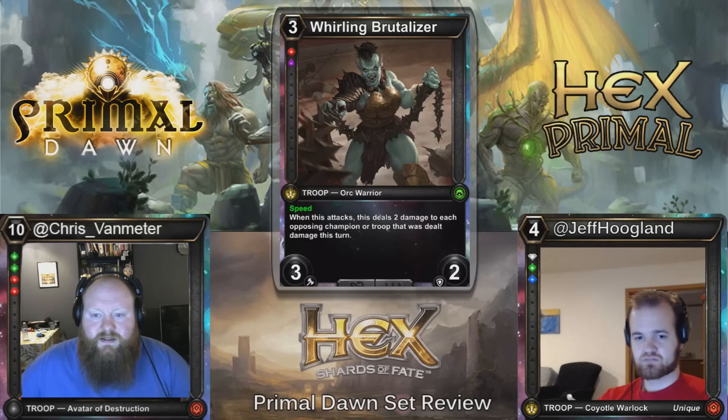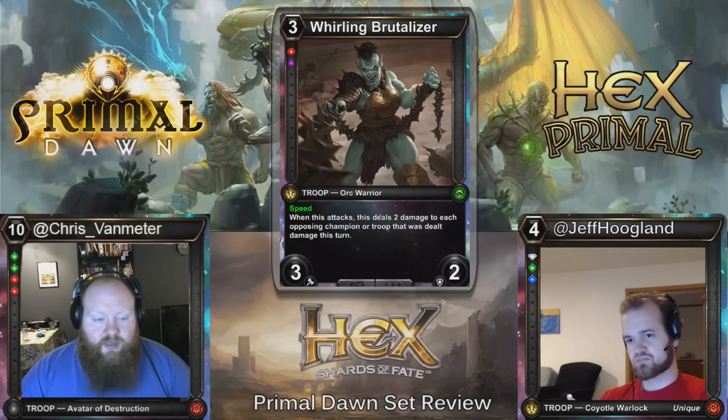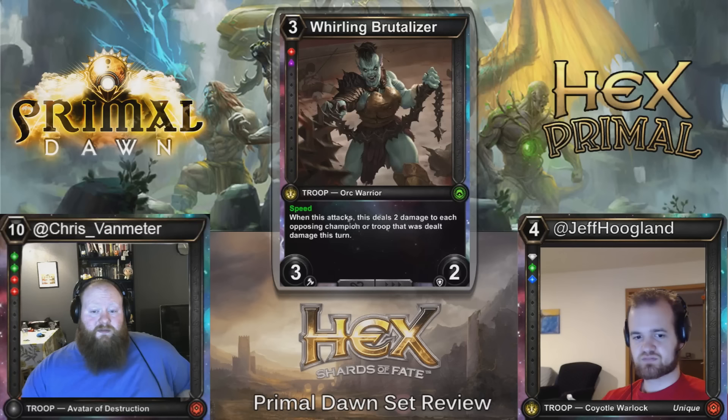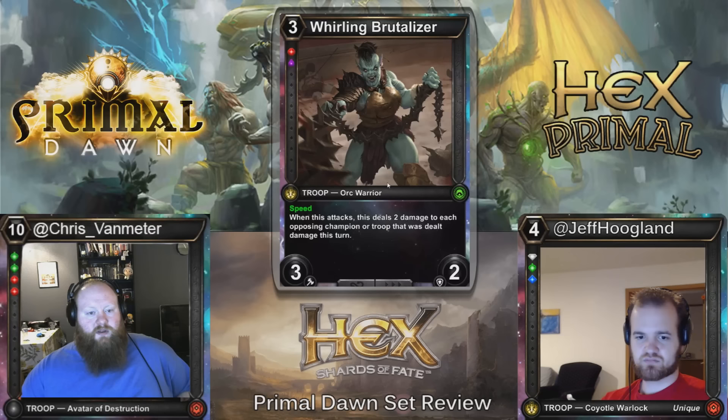The last multi-shard card is Whirling Brutalizer — three costs, Blood Ruby, Speed, 3/2. When this attacks, it deals two damage to each opposing champion or troop that was dealt damage this turn. This seems very good with the Pinger, or the Rook. I'd be surprised if this sees play in Constructed — at three it's not quite pushed enough for the base stats, and you have to set up too much for its text to be relevant in Constructed. Three for a 3/2 Speed might be good enough if there are Orcs Rage cards — there's one that gives all your Orcs Rage, which could be good.